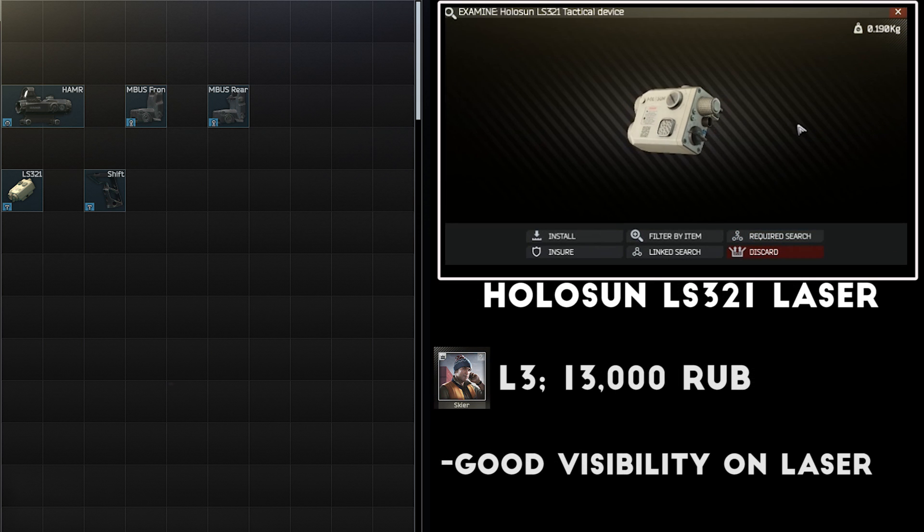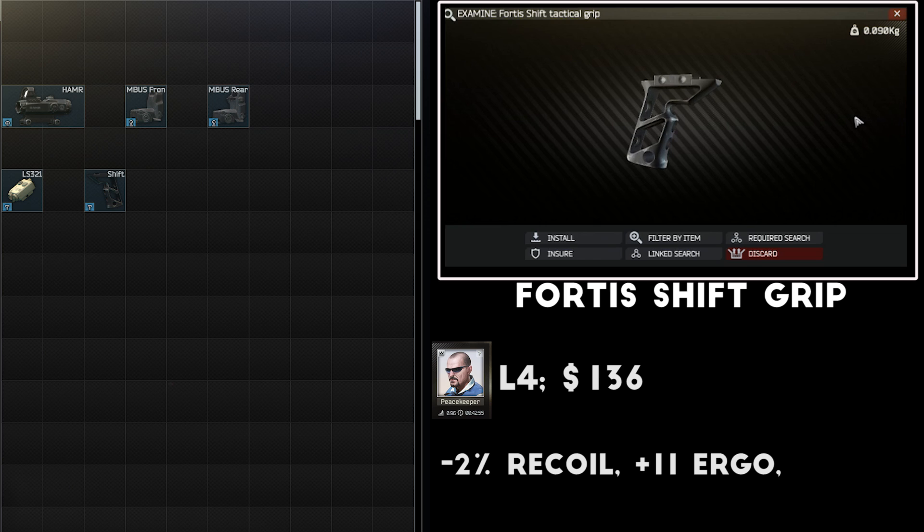For a tactical device, I generally prefer the Holosun LS321, sold by Peacekeeper or Skier level 3 for about 13,000 rubles. It's cheaper than other lasers, and it has a very high visibility green beam that I find easy to keep track of in a lot of situations. My choice of foregrip on most rifles in Escape from Tarkov is the Fortis Shift Tactical Grip, sold by Peacekeeper level 4 for about $130. This grip gives a 2% recoil reduction and a plus 11 ergonomics boost, which to me is a great balance of both stats.